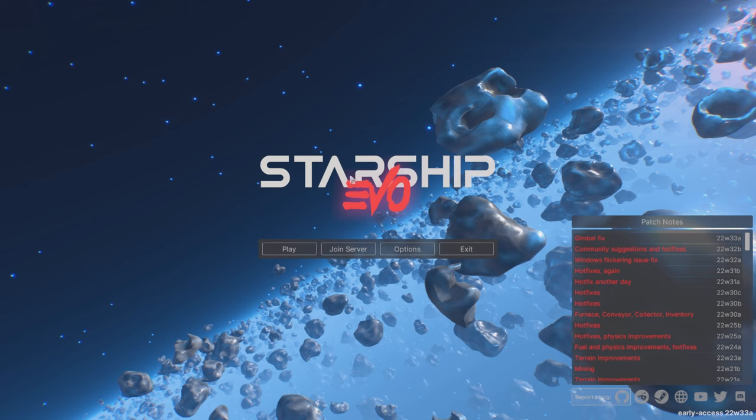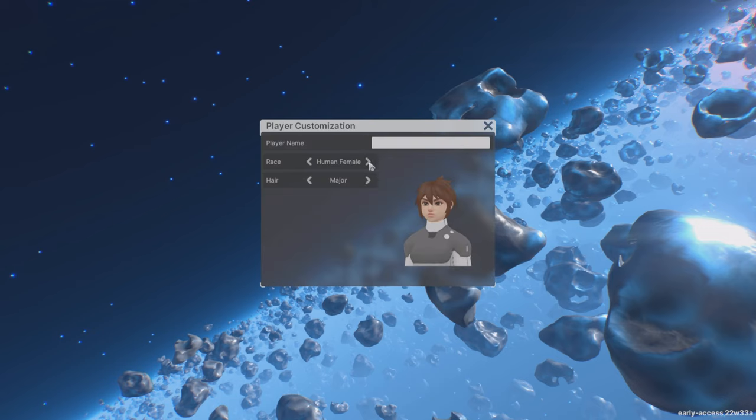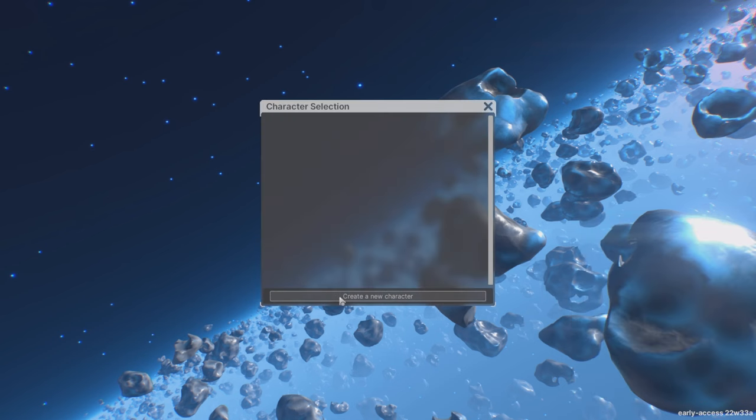Hello and welcome to Starship EVO — this is the winner from the poll. It's a space building game, similar to Space Engineers, where you can build and travel in space. We need to choose a character and player name. The game is still on early access.